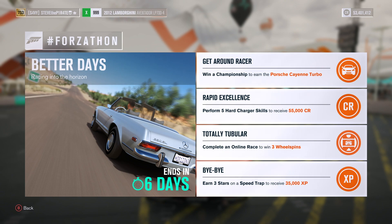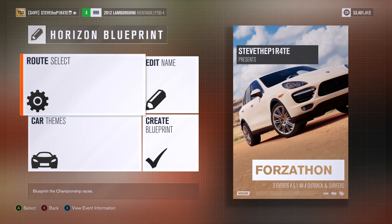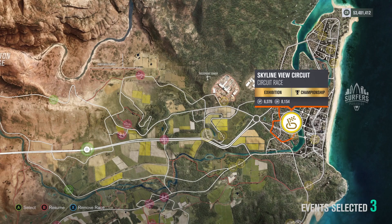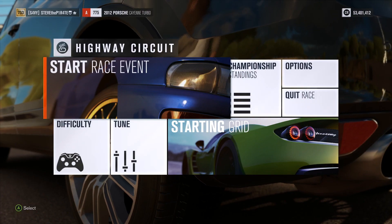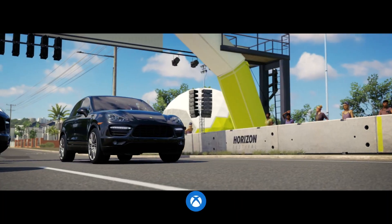Up first we have Get Around Racer — win a championship to earn the Porsche Cayenne Turbo. I always start my championships at the highway circuit. Set up your event, select championship, then edit your championship. For car type you can go with anything, then choose route select — you need to pick three events. If there are any more than three selected, press X on the ones you don't want to remove them. The three events I always go with are the highway circuit, the archway meadow circuit, and the skyline view circuit. Set the number of laps to one and customise the rest of the race to whatever you fancy. Confirm your settings and then create your blueprint. Select your created championship, and just before the race starts, select difficulty and change the driver tour difficulty to something where you know you can win. All you need to do now is win the championship to bag yourself the Porsche Cayenne Turbo.